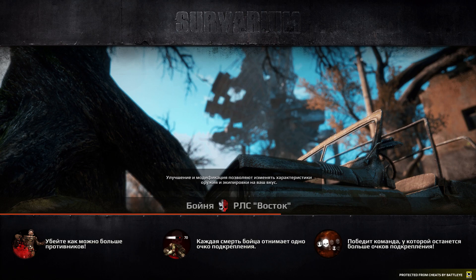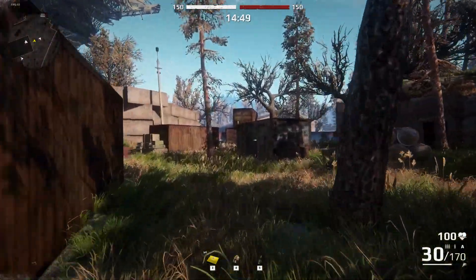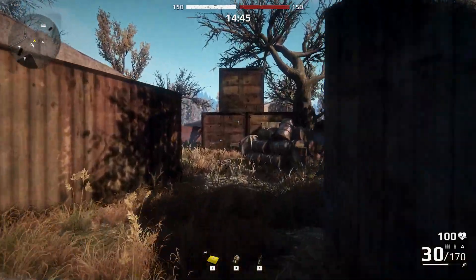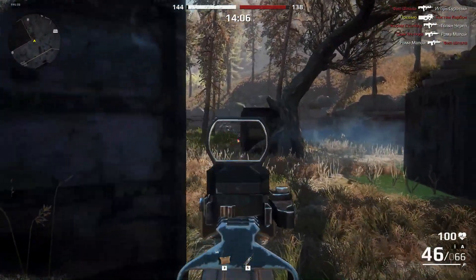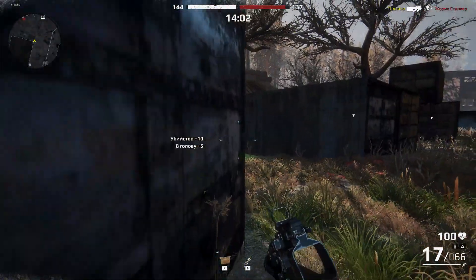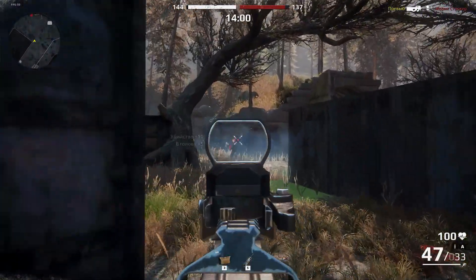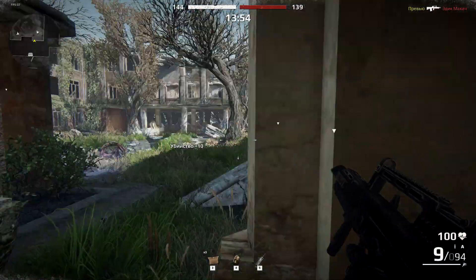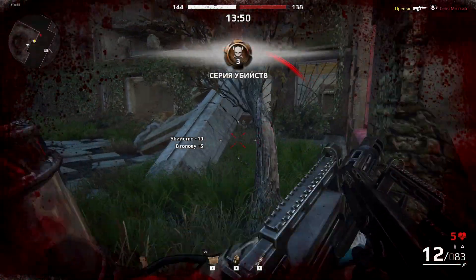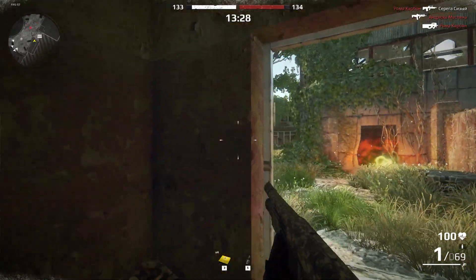For fans of action-packed games, we present a new experimental mode: Slaughter. The fights are held on already familiar locations, however part of the locations are blocked. This mode is primarily suitable for players who prefer action-packed shooting at short and medium distances, so a good weapon choice here will be submachine guns, shotguns, and assault rifles.